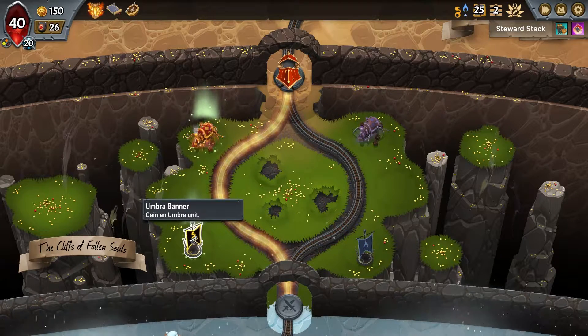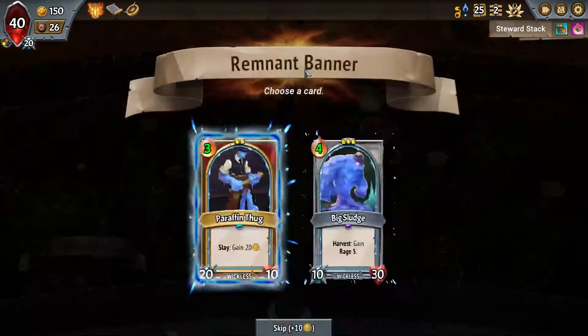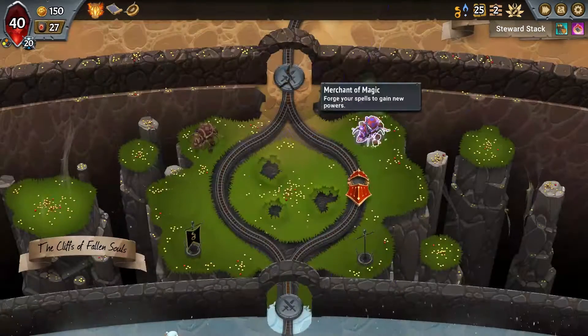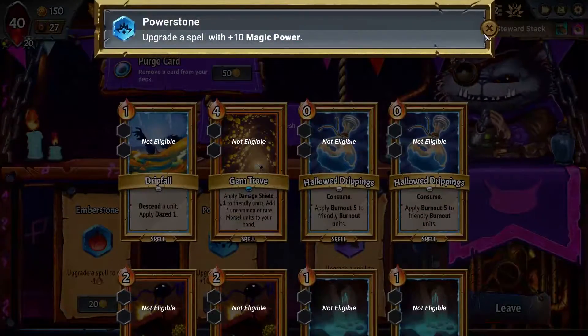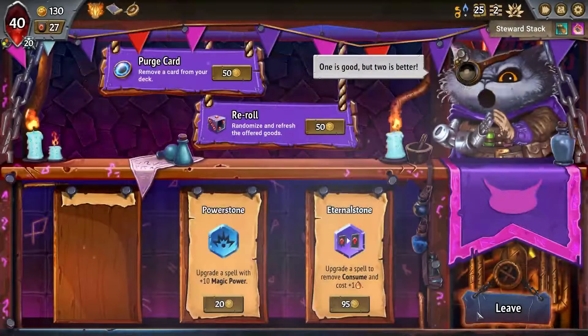We don't really want gorge units on this run, I don't think. So I think we go melting remnant units - something like this guy. He could work. Nothing really for plus 10 magic power, but I will reduce the cost of Gem Trove here at the very least.